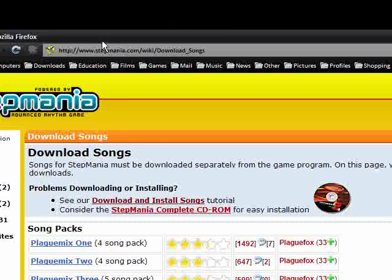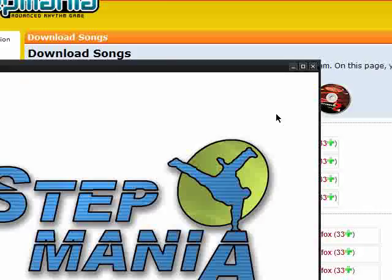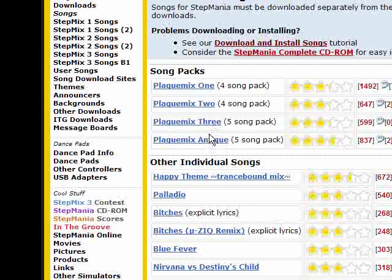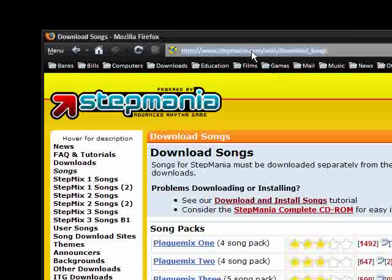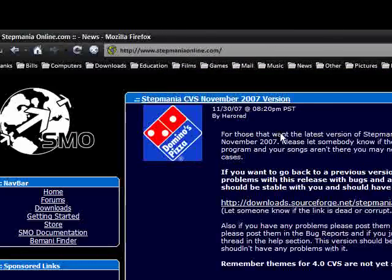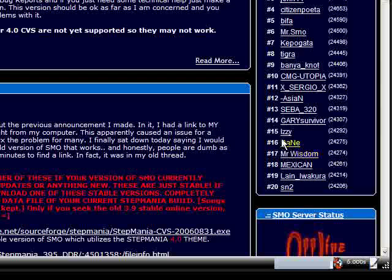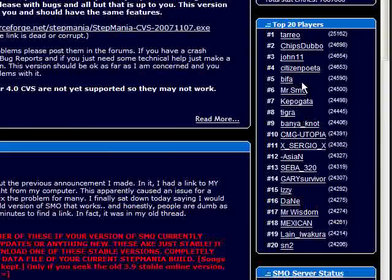So this is Stepmania — you can download the free songs at stepmania.com and I'll provide the download link and the link to the songs. I'll just quit this for a second so you can try it out for yourself. It's just the up, down, left and right on your keyboard and you can perhaps improve your rhythm. I think if you go on stepmaniaonline.com you can play against other people. I've actually got Stepmania Online and that's also free — you can see the top 20 players here, they must do insane amounts on their dance mats or keyboards.